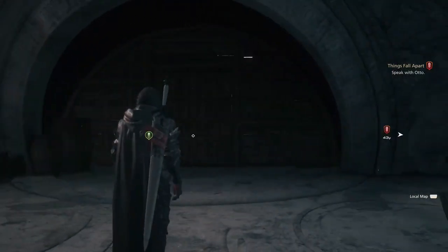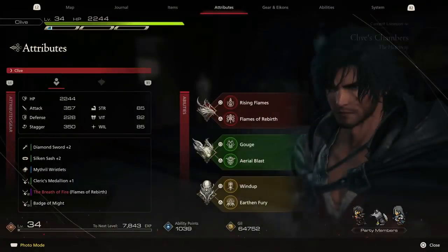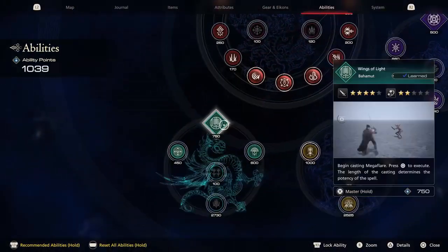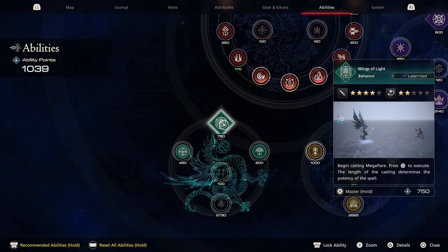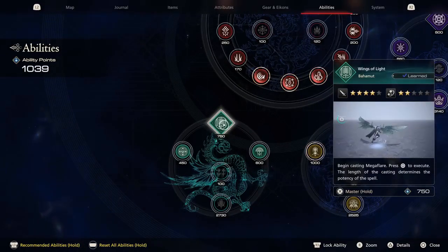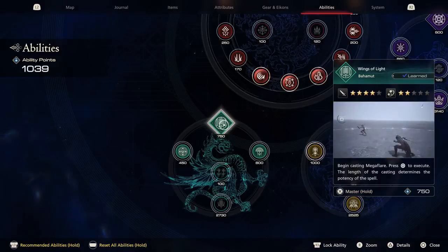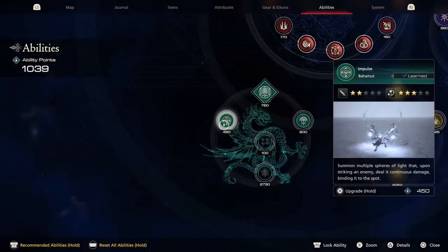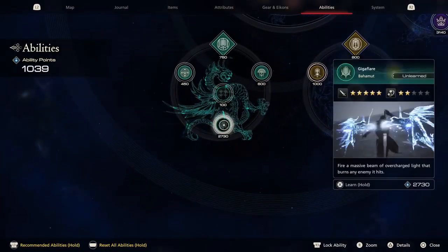I was just ready to go to bed. We got the Bahamut thing, let me go and check that out. We got Wings of Light. So you're just charging up a mega flare. Seems like it takes a very long time, but it looks promising.